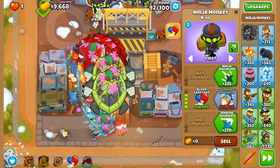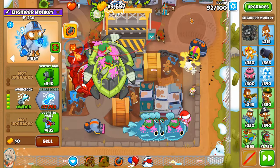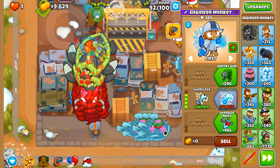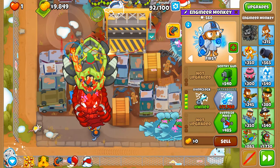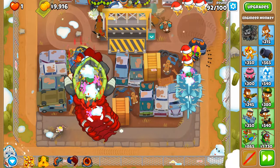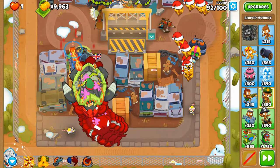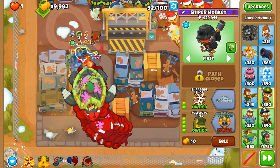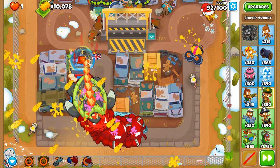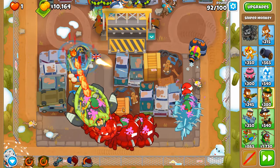Any ZMGs or BFBs that come up here will be tough. The ninjas are able to target them, but at least Geraldo is not able to. The only issue with this spot is that balloons over on one side won't be targeted by the sniper, but I feel this is probably one of the best spots for this challenge.